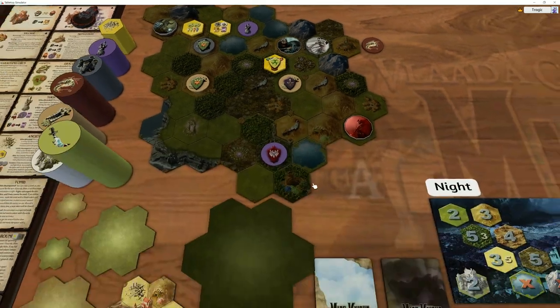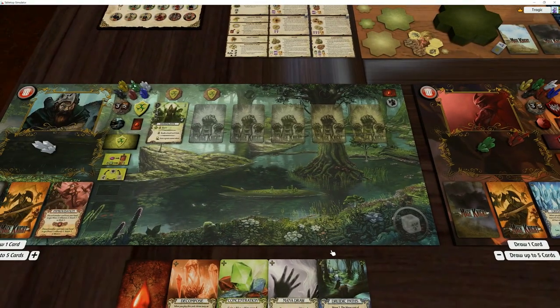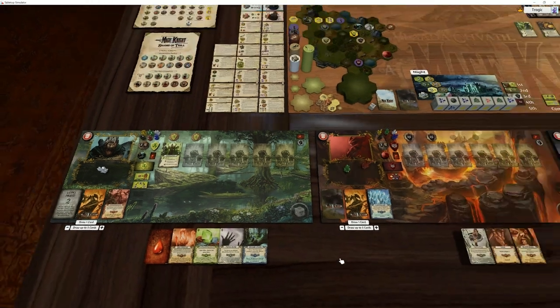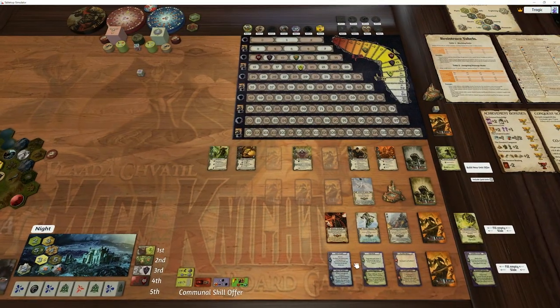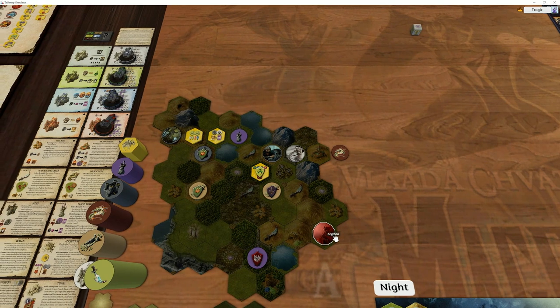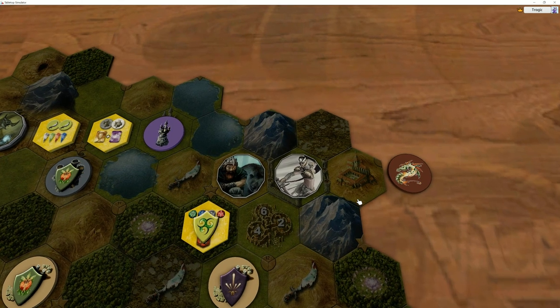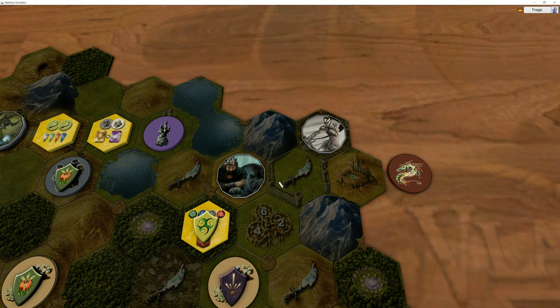Okay, now this is a mountain. Can't he walk into mountains - isn't that his ability? No, it's actually an advanced action that can do that. So this is kind of annoying. This thing here has two walls. Walls add a point of movement, so that is actually three to move in there and four to move in there, which is quite a lot.